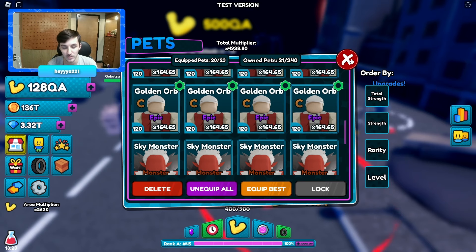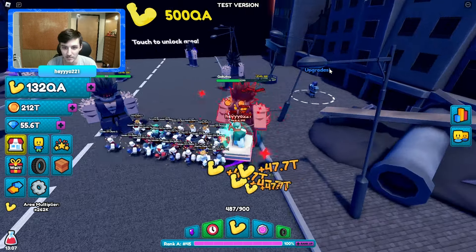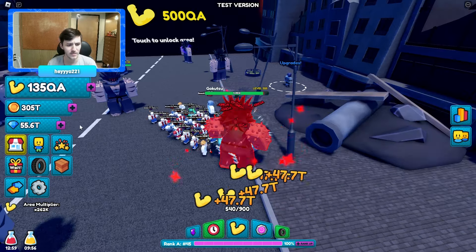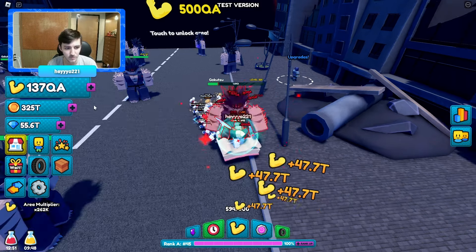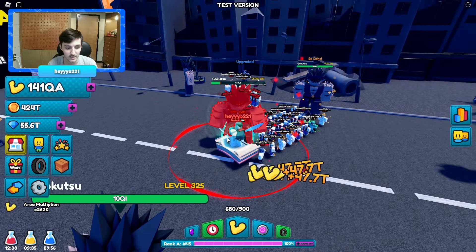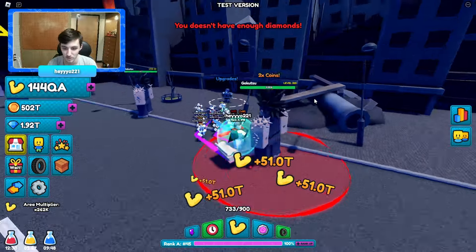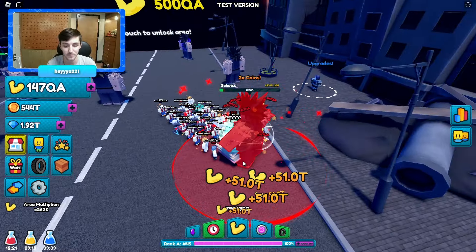We have three more equipped. Our total multiplier is times 5,000 — not great, not bad. We definitely need more and better guys. If we put on a coin potion, we're getting about 50 trillion, maybe 325 to 400... 75 trillion, not bad! We're also getting gems, so let's put on a diamond booster and upgrade. I'll sit here and grind until I have a decent amount to go back and start opening.